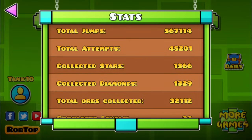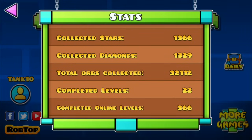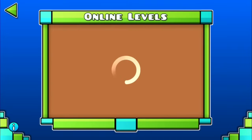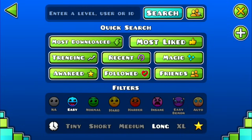This system isn't perfectly accurate because orbs unlocked from chests may also go into your total orbs collected stat. So what really matters is your online level orbs specifically. You can tell how many orbs a level has by searching it — for example, a level might show 37 out of 75 orbs. Each higher difficulty level generally contains more orbs.